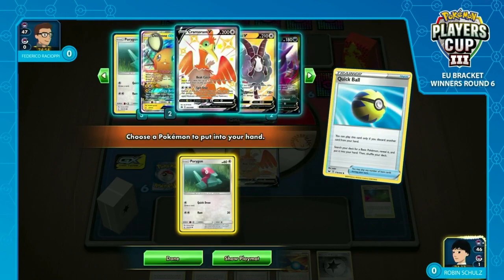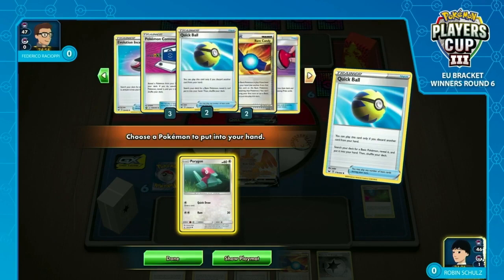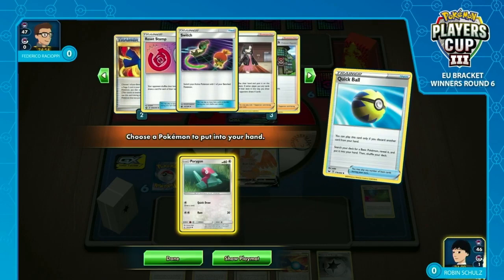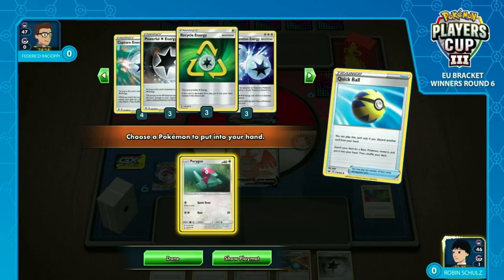You use Porygon-Z to pile energy on, and then you hope you flip enough heads with Cramorant V-Max to deal enough damage. Something like Eternatus — you're talking 340 HP, the highest HP we've seen in the game — and that is well within range of a Cramorant V-Max. That's what sets this archetype aside from basically every other deck. Cramorant V-Max can knock out opposing V-Maxes without weakness, and no other V-Max can boast that.